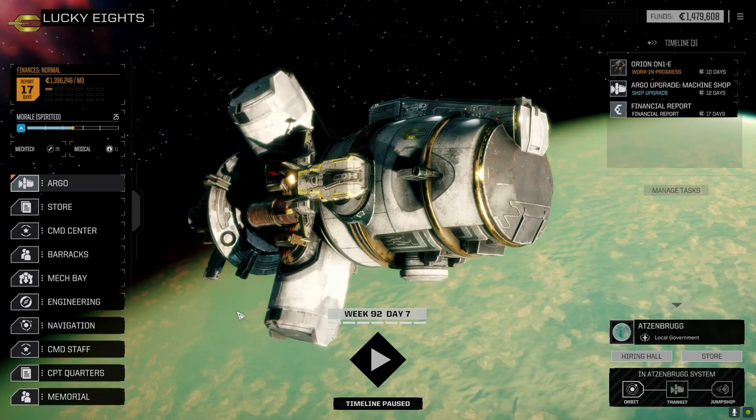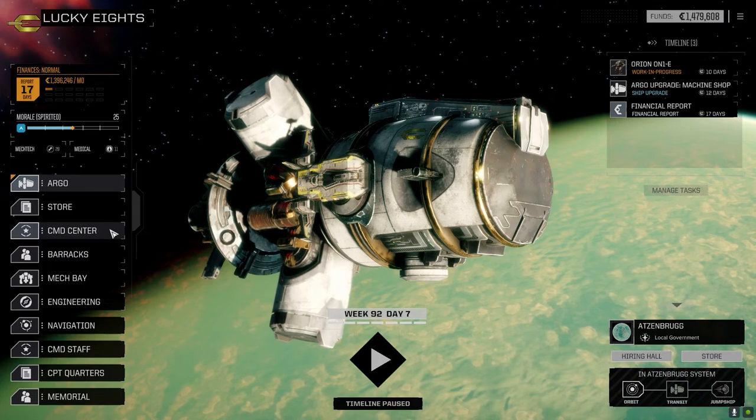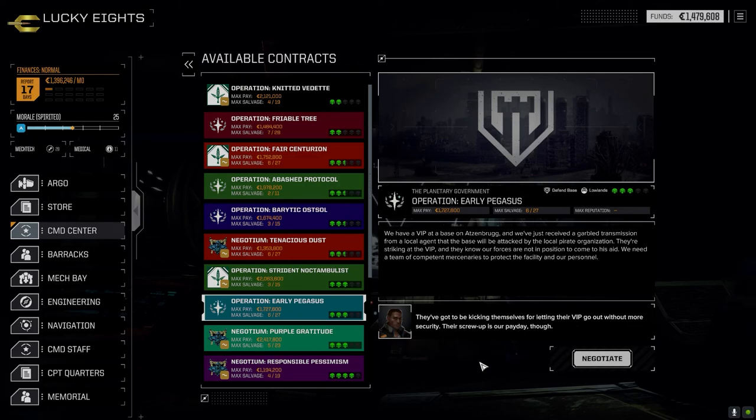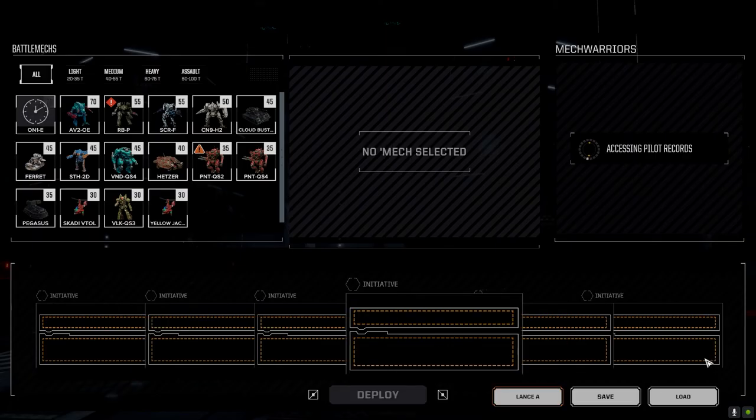The last episode went pretty quickly, it was a pretty easy fight. This time with the main lance I want to redeem ourselves — we had a three and a half skull last time. I'm going to grab a three-skull base defense and see if we can get some good C-bills and salvage. It's against the pirates, so I'm not sure what to expect, but it's a half decent payout for our lightweight guys.